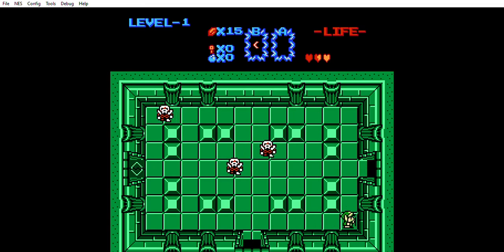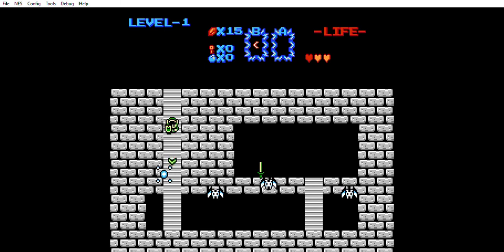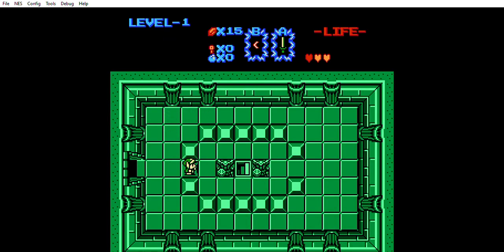Those are probably Stalfos and we can't really defeat them with the boomerang — we can probably stun them. I do like how they've updated the graphics in this version; it's kind of like they took some from the Game Boy Color version. It's a mix of Zelda on NES combined with something like Link's Awakening. We have a sword here. Apparently we can walk through the floor, which is unusual. I wonder if this side-view screen was a little glitchy — maybe that was on purpose, I don't know.